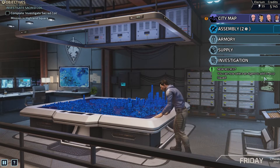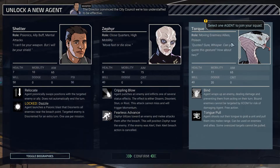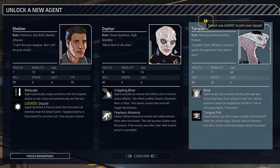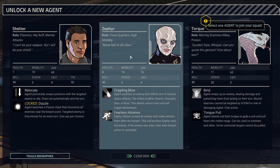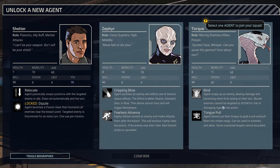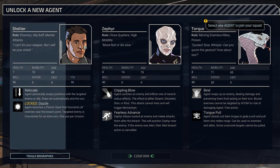New recruit — you can now select an agent to add to your squad. Here's the armory where we check out all of our soldiers. We can bring more agents to City 31. Now, yesterday I was given the option to choose Axiom who is the Muton I love. I've never used any of these guys. This is Torque, the Viper I mentioned. We also have Zephyr — close quarters, high mobility. 'Move fast or die slow.' We already have Verge as a Psionic, so I don't think we'll use the other Psionic yet.